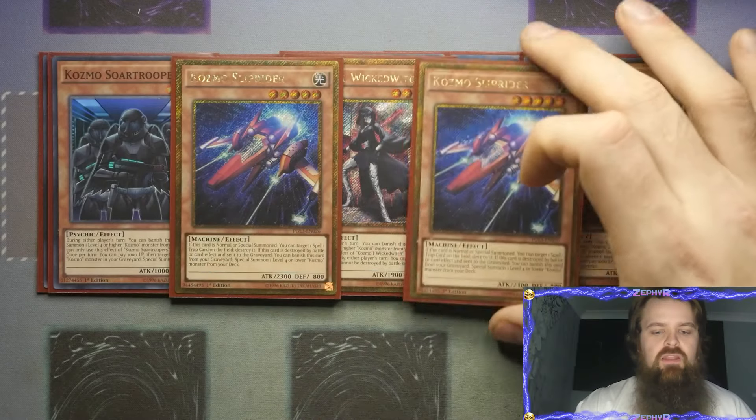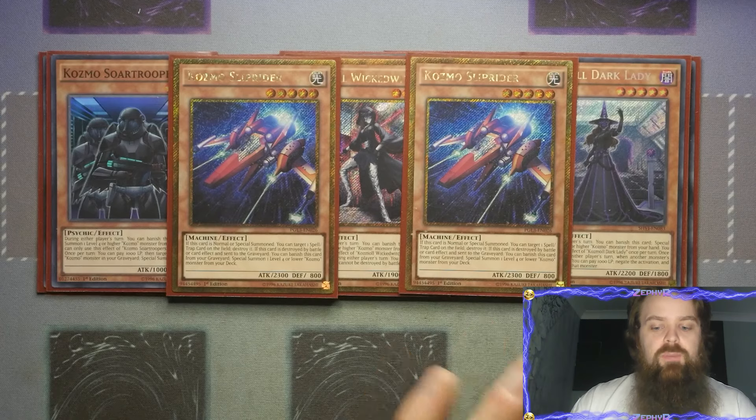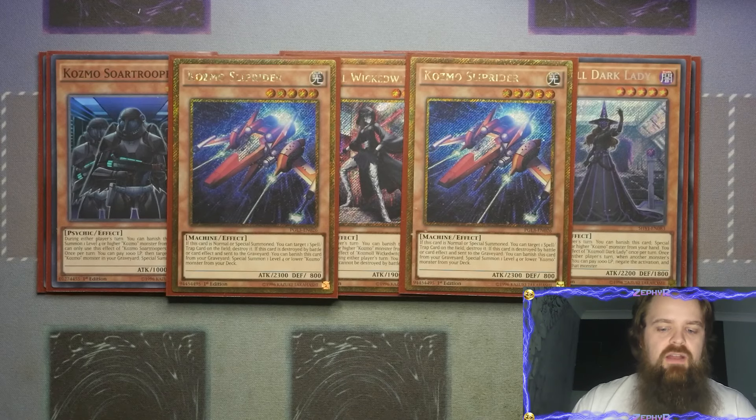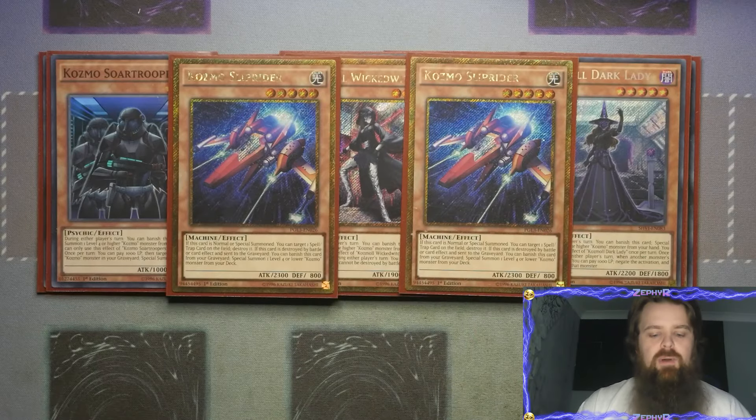Speaking of the ships, we do play the one Slip Rider - the X-Wing. If this card is normal or special summoned you get to target a Spell/Trap on the field and destroy it. But if it's destroyed by battle or card effect and sent to the graveyard you get to banish this card from the graveyard to special summon a level 4 or lower Cosmo. That's how the ships then start reverting back into the pilots.